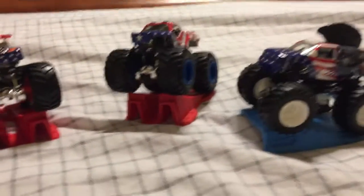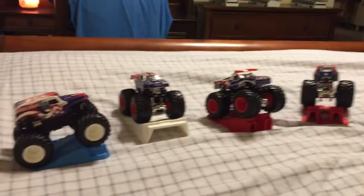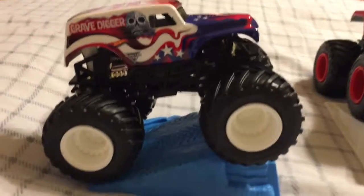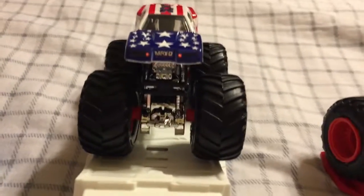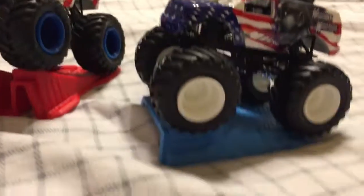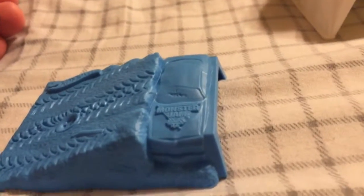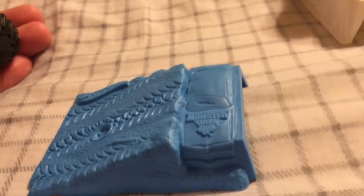Here they are now out of the box — the Stars and Stripes collection. These are really neat stunt ramps that they come with, definitely our nation's colors of red, white, and blue. Grave Digger got the blue ramp with the crushable car, Max D got the white ramp, and then both El Toro Loco and Soldier Fortune got the stunt ramp, while Mohawk Warrior got the crushable car again. I noticed something different about the crushable car stunt ramp — you can see right here on the crushable car it's got the Monster Jam logo, which I didn't see on the other stunt ramps when they did that accessory back in 2016.